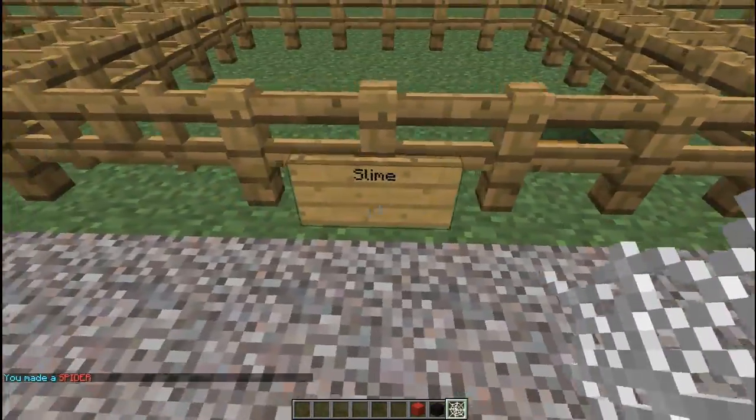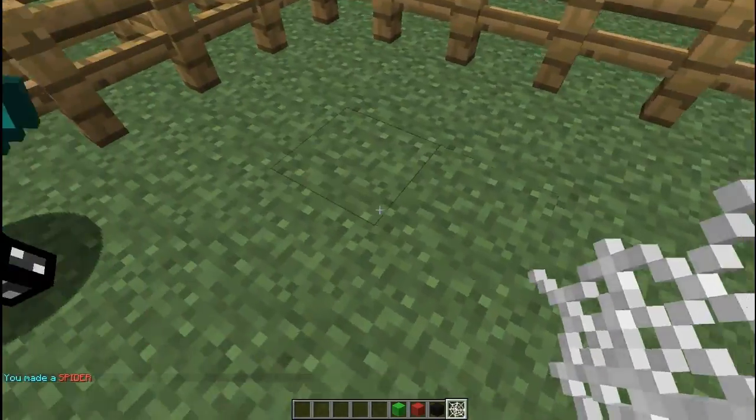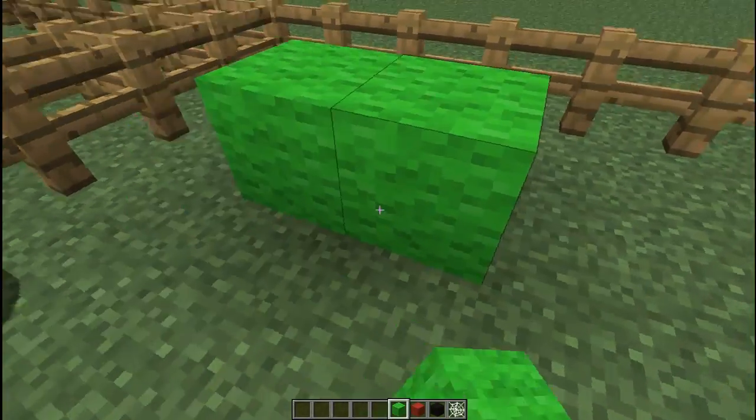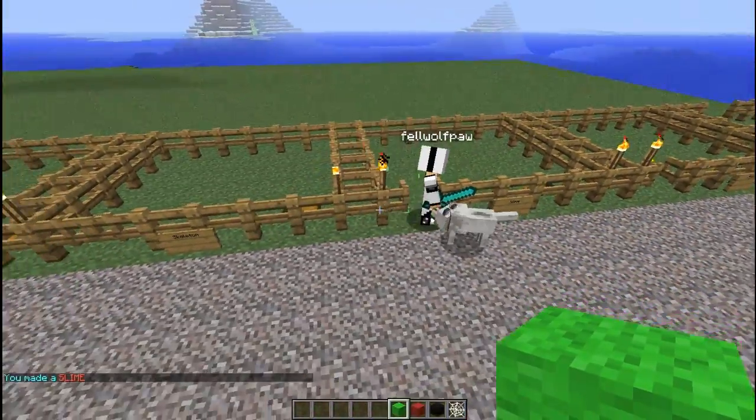Then we have the slime, which is created using 4 lime wool blocks just like the fire slime, and it creates a slime.